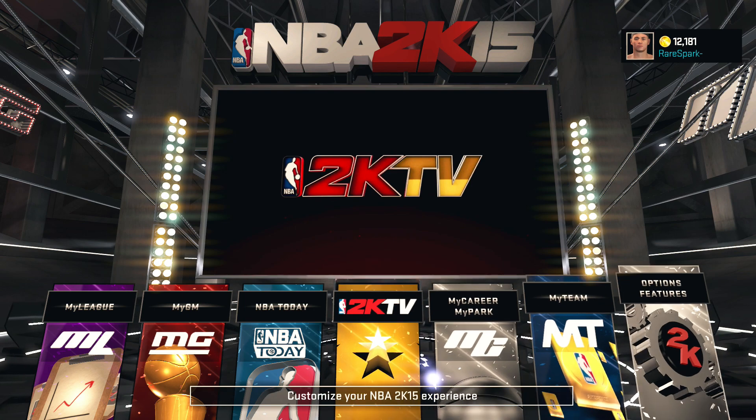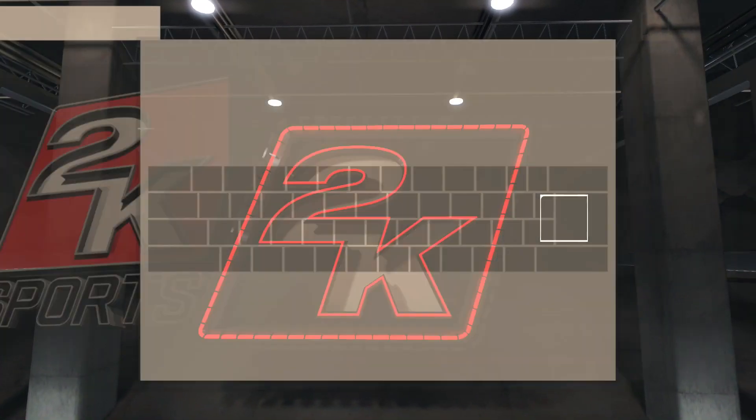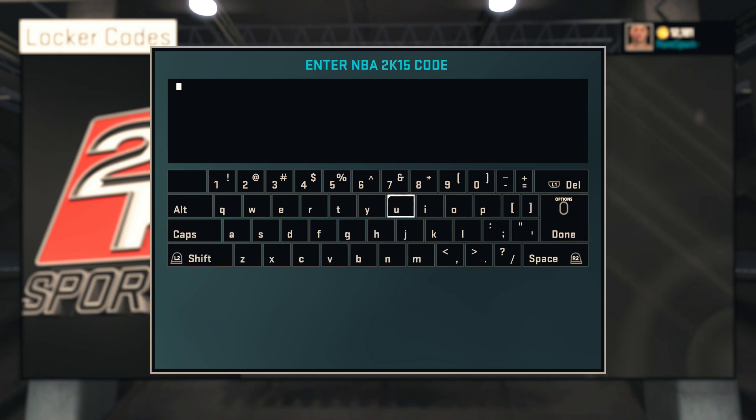First things first, if you didn't know where to go — from the main menu, go to Options and Features, then head on over to Locker Codes. And this is the code: 'Keep the Change.' Go ahead and type that in.